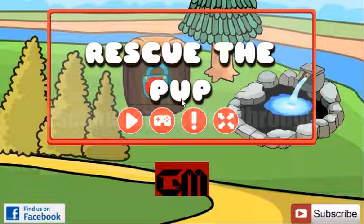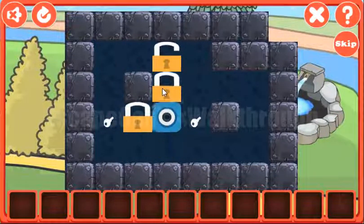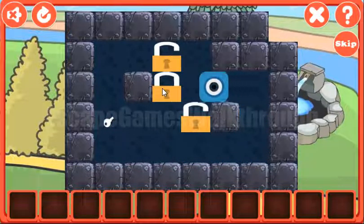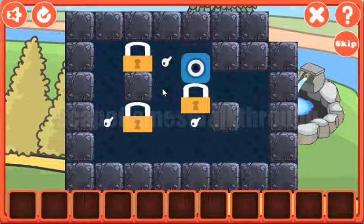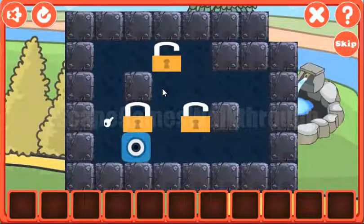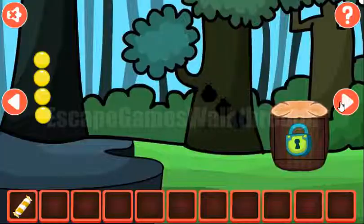We are playing Rescue the Papa by GameStimate. Let's start and solve the first puzzle. Our task here is to move these locks to the positions with the keys. Let's do it the following way — like that. Second lock and now the third lock. We've got the candy. Going further to the right.